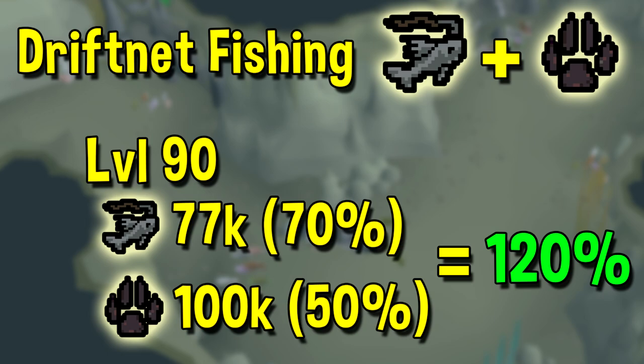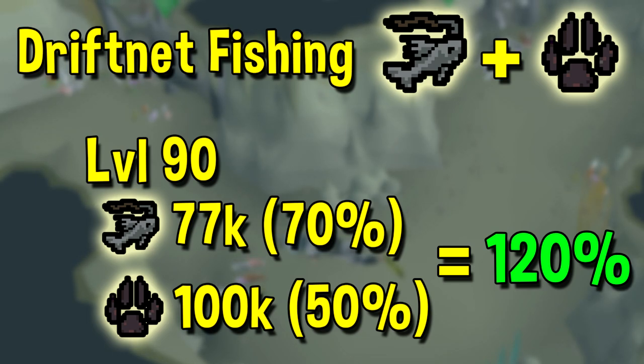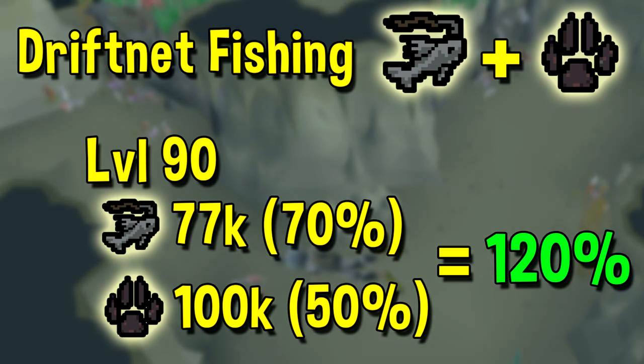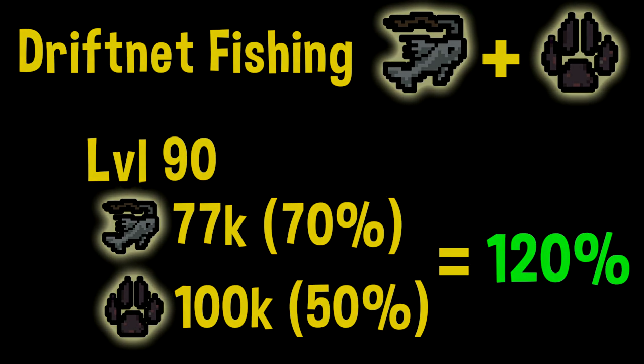And if you continue past that all the way to 99, it still remains one of the best methods, only getting beaten out by 3-tick barbarian fishing and 2-tick harpooning. At 47 fishing, you're going to get around 50k an hour fishing experience and 60k hunter. That will scale up as you get more levels. Once you get into the late 90s, you are going to get around 77k fishing experience per hour and around 100k hunter experience. If you compare that to 3-tick barbarian fishing and hunting black chinchompas, you're still getting 70% of the highest XP method for fishing and around 50% of the highest XP method for hunter, which still makes it overall very efficient. So to conclude, drift net fishing is definitely one of the best combination training methods and best overall methods in the entire game.